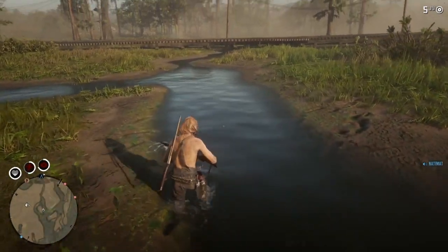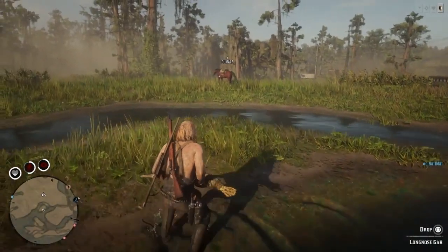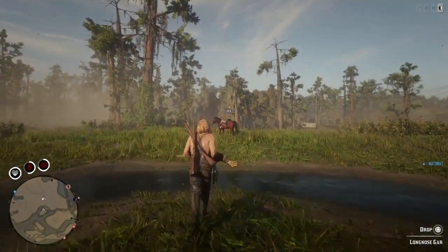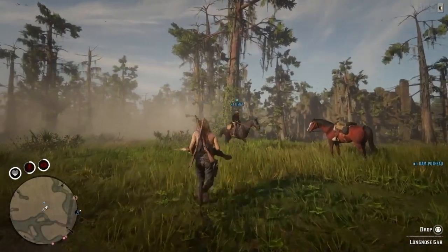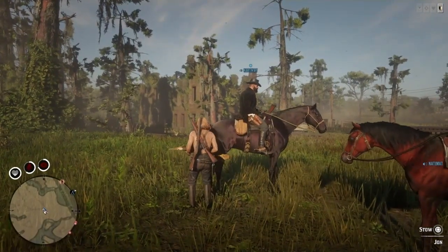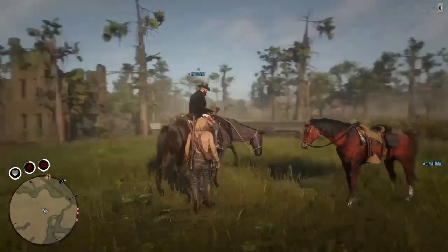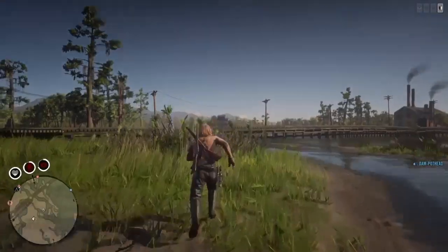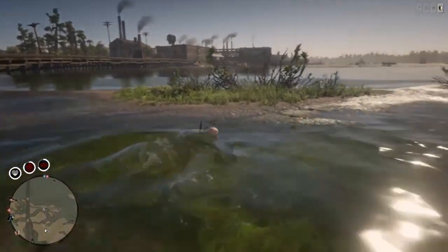I'm going to go ahead and grab this guy — that's five dollars. I'm here with my buddy, so I'm going to give this fish to him. The butcher is just down the train tracks there, so it's not that far of a run. He's just kind of running back and forth with five dollar bills right now. That's how much the three star guards are worth.